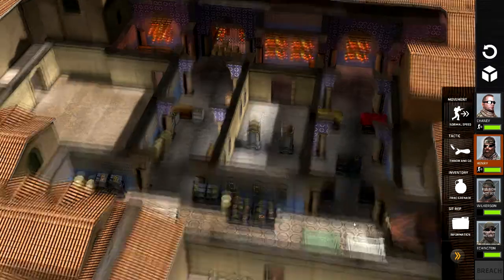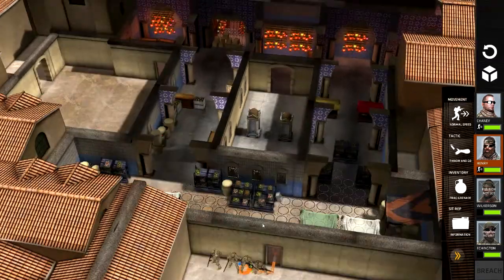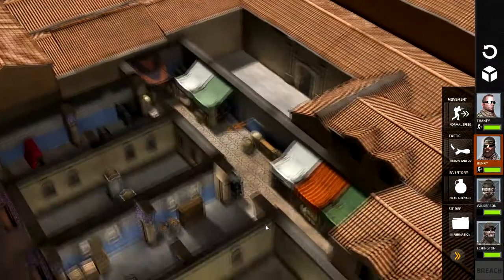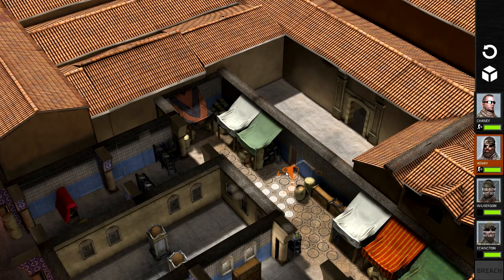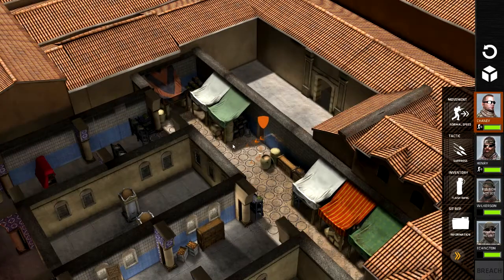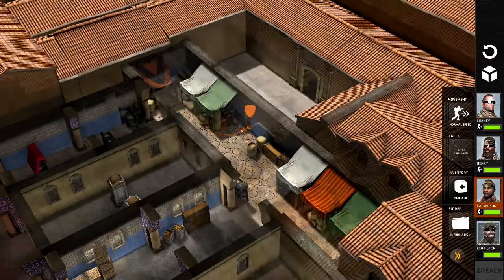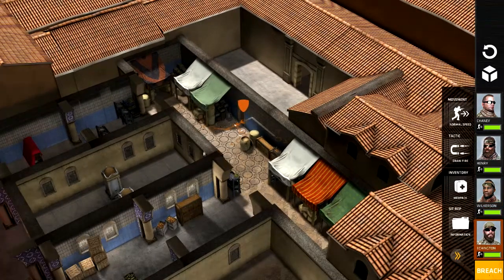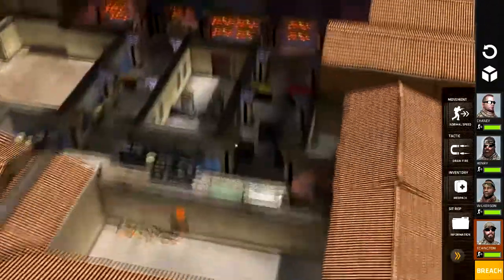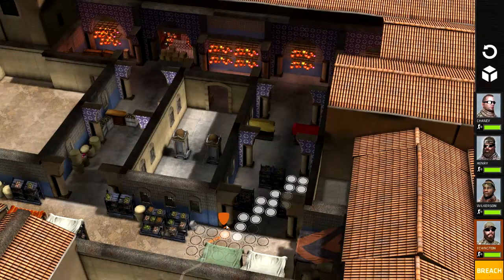There's got to be a way to redo the formations. Alright, so we're going to send the breacher in. We'll send them over here. Chaney we'll send here. Wilkerson we'll send here. Eshington we'll send here, maybe. It's a little bit dangerous, it's a little bit risky, but we're going to do it.